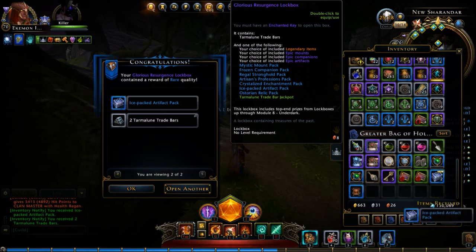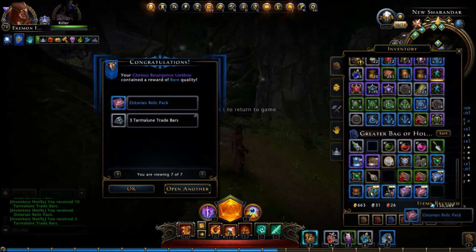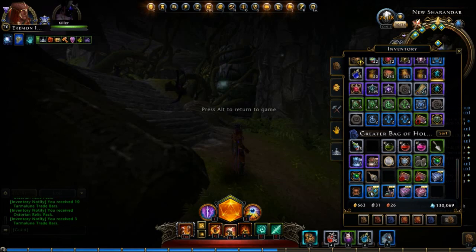Number two — another one. Number three gave us a crystallized enchantment pack, which could be interesting — not sure what that is. Then an artisan's profession pack, a regal stronghold pack, and finally a historian relic pack. Something epic? No, nothing epic.